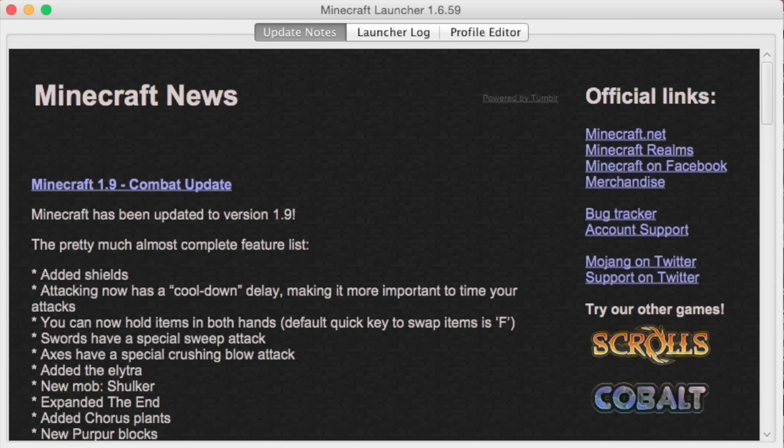All this stuff will be new to me because I haven't played in any of the snapshots, unlike with 1.8. I played in the snapshots before that update came out, and when it came out nothing new was exciting. I love the feeling of getting a big update and having it be exciting with Minecraft, so that's why I held off on this one. I'm just going to read the stuff in the list to start off the video. Minecraft 1.9 combat update — Minecraft has been updated to version 1.9.